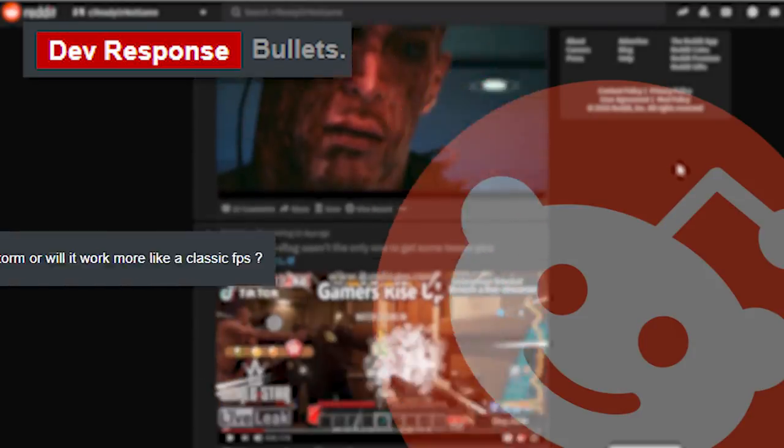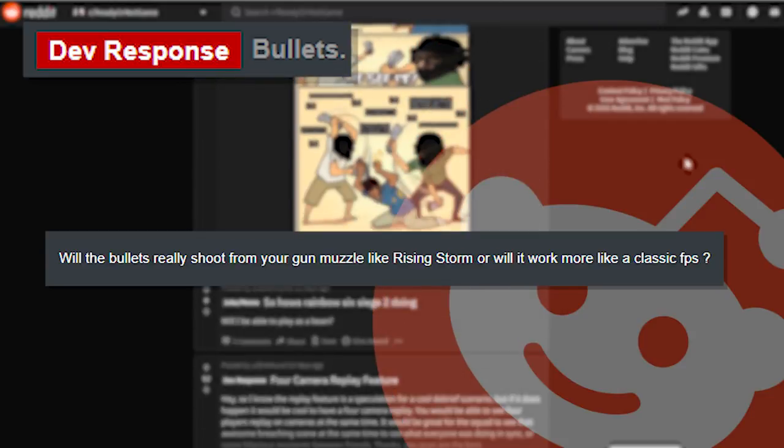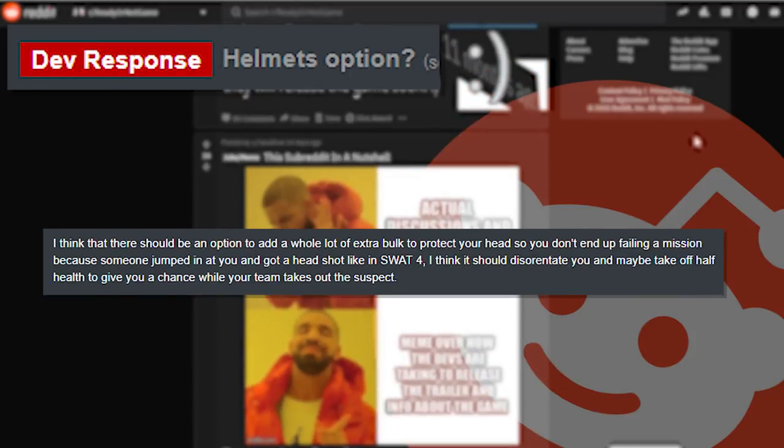'Bullets — will bullets really shoot from your gun muzzle like Rising Storm, or will it work more like a classic FPS?' And the developer replies with 'projectiles leave the barrel.'